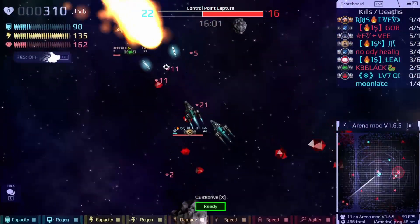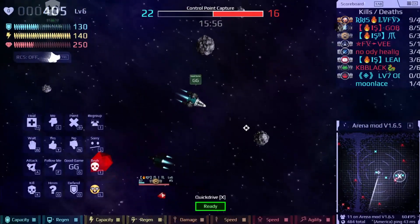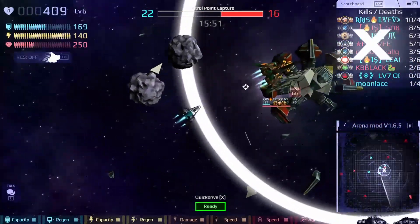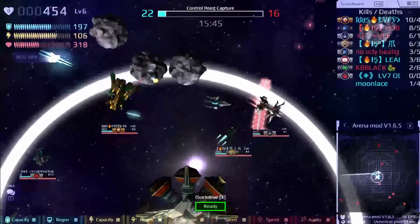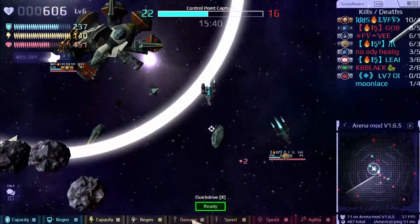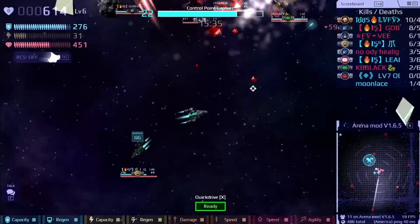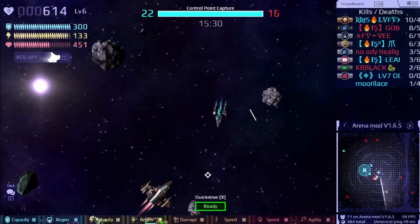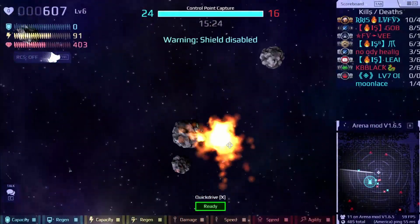Let me give a quick explanation on how Arena mod works. The basic goal of the game is to have more people in the center circle than your opponents, in which case you'll start earning counters for your team. The goal is to get 100 counters — having more people in the circle slowly adds up counters, and your opponents do the same when they control it. So the goal is to hold that circle.